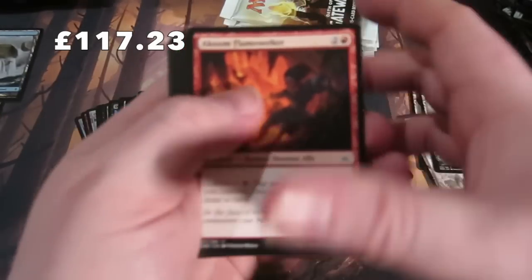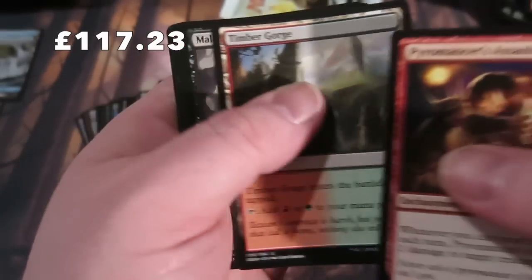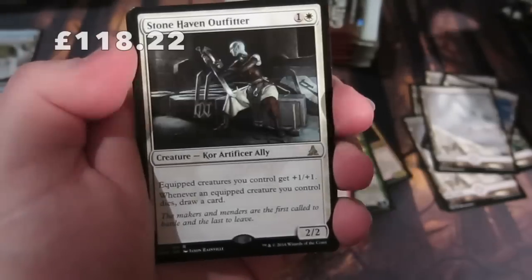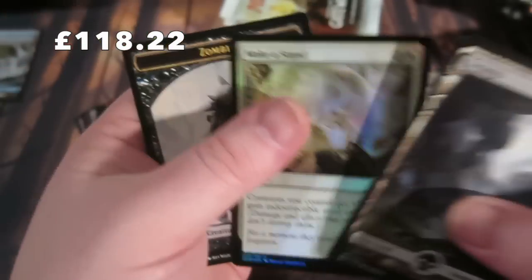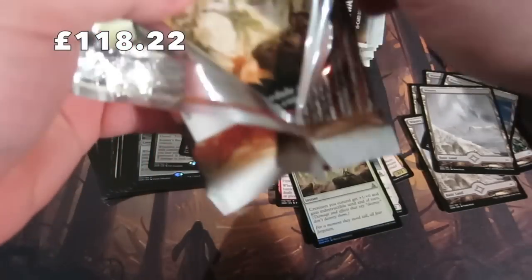Getting to the uncommons: Pinecone... Assaultform, Timber Gorge, Malakir Soothsayer, and we get a Stonehaven Outfitter and a foil Make a Stand. Not the foil we were looking for, guys.